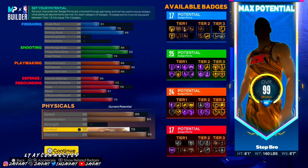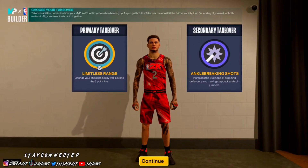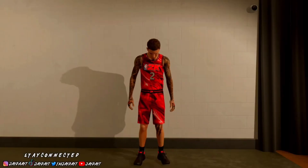For physicals: speed is 80, acceleration is 94, no strength, vertical is 75, and stamina is 95. This build is fast — you don't really need a 99 speed or 99 stamina. That just saves badge points to put on defense so you can have a little more defensive presence. For takeovers, I use double sharp, but a lot of people like to use Limitless Range and Ankle Breakers.